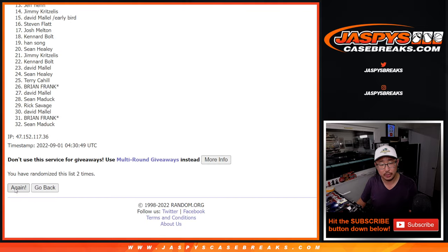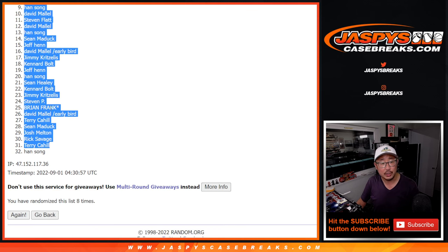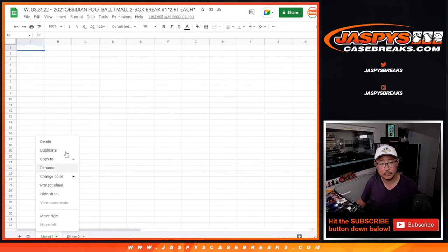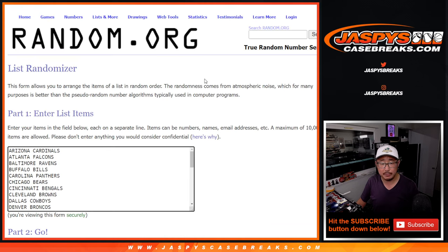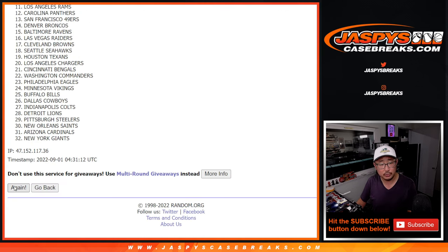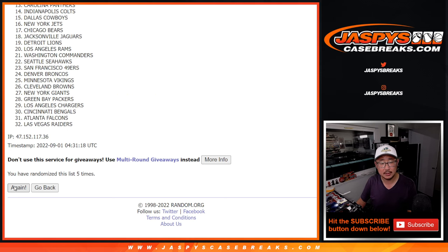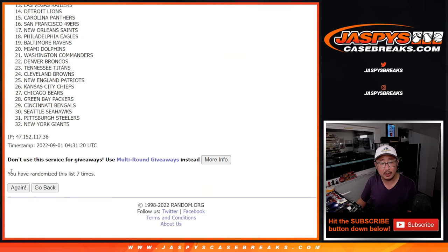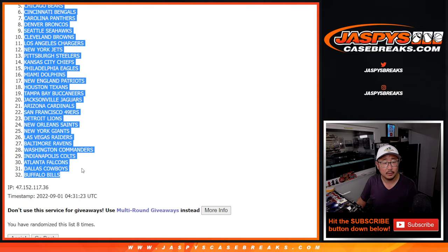Five and a three — eight times for names and teams. Counting through one through seven, and the eighth and final time. We've got Sean down to Han. Five and a three again — eight times for the teams. Counting through, seven and once more, eight and final time — Rams and the Bills.